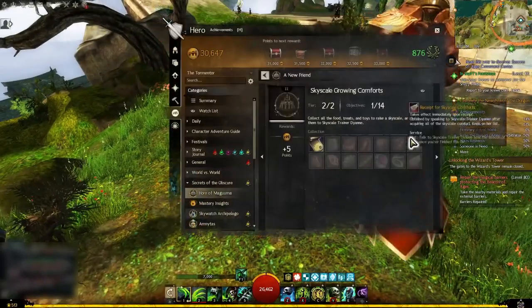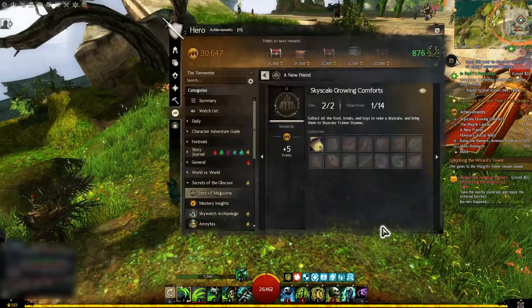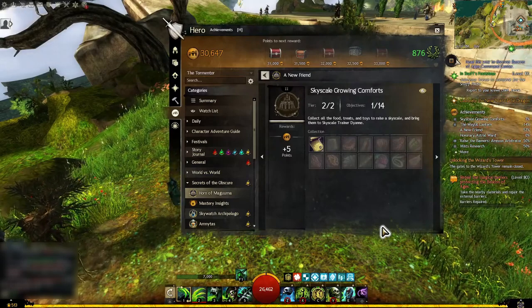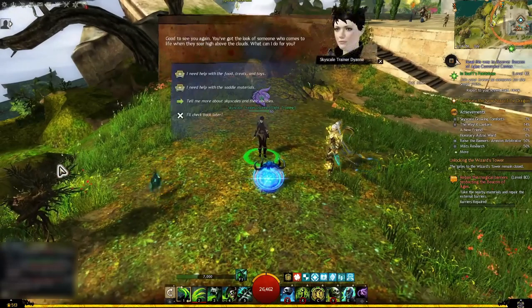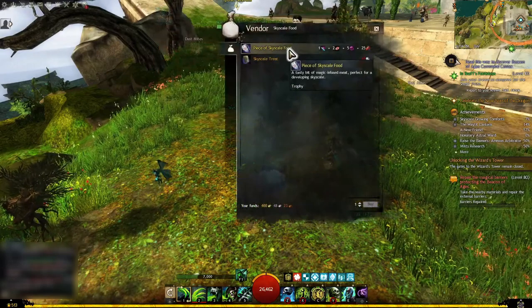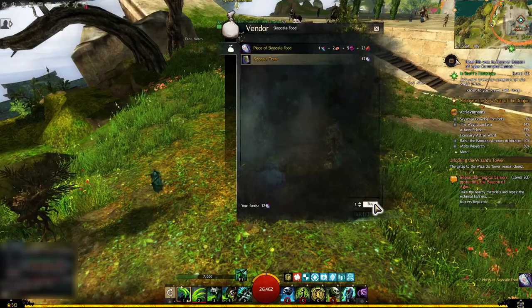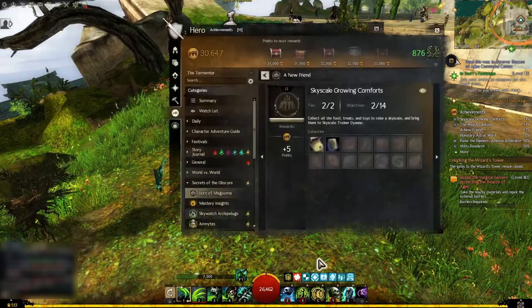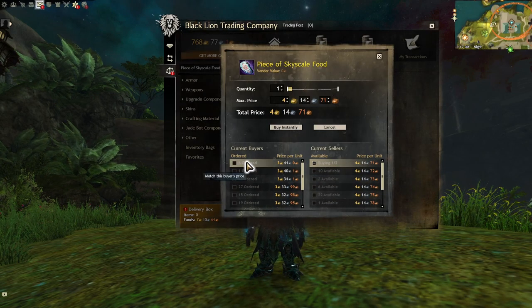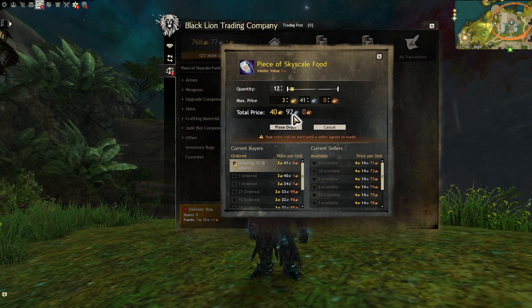The third step is to complete the Skyscale Growing Comforts collection. In this sub-achievement you have to collect food, treats, and toys to raise your Skyscale. To get the first item, Skyscale Treat, you have to bring 12 pieces of Skyscale food to Diane. You can buy the food directly from her using the first set of materials mentioned earlier, or purchase the 12 pieces from the Trading Post.